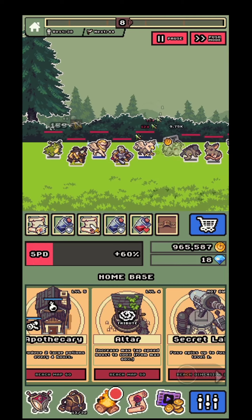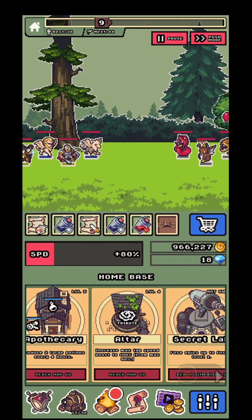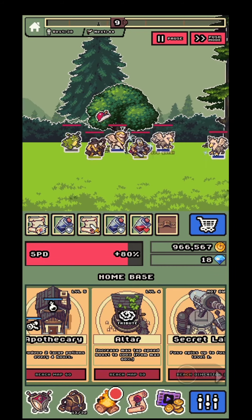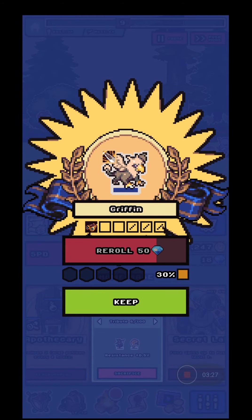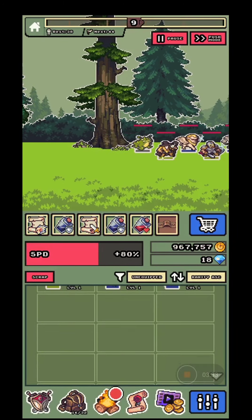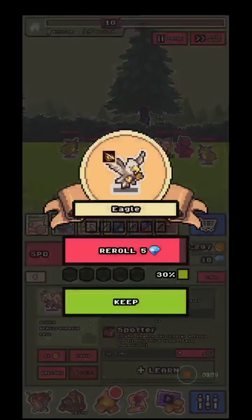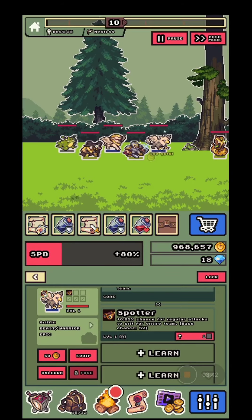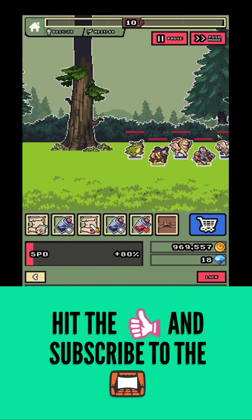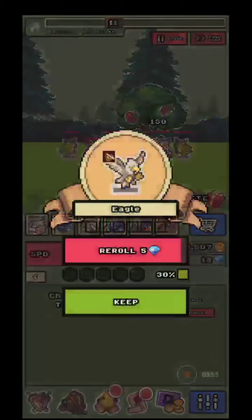This is also a clicker game — tapping the screen increases your speed to make the game go faster. At the Altar, you can consume resources. I found a Griffin which is an epic hero. Its target is the last monster of the opposing team, and it can learn two skills, giving you a nice advantage.